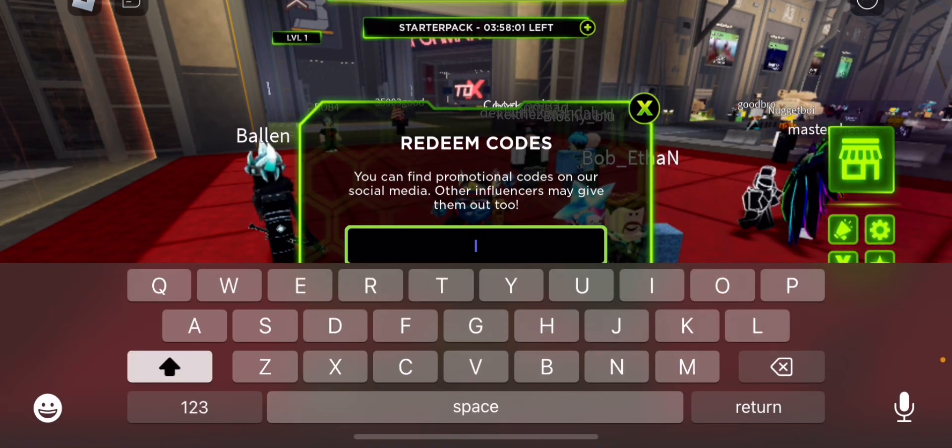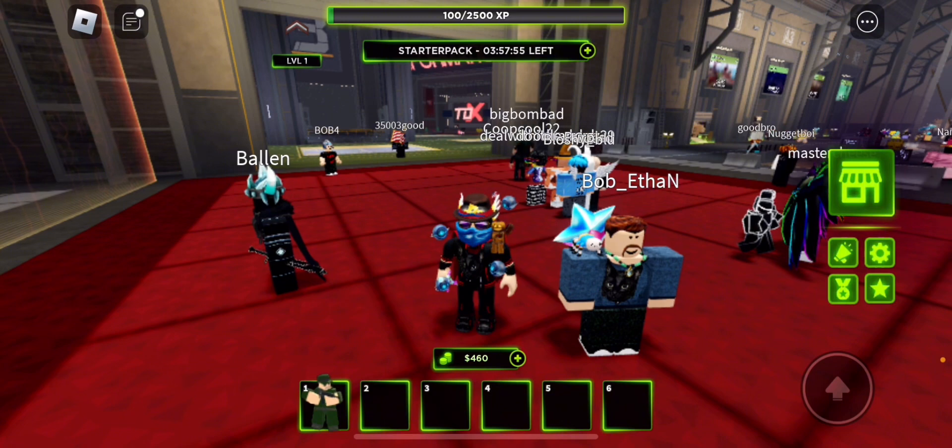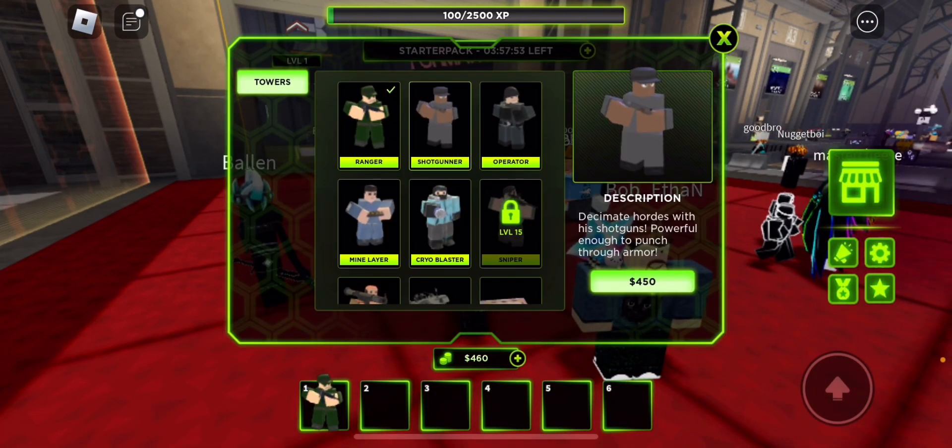Enter 'johnroblox' — no spaces, no caps. Code redeemed! I have some money. Oh, we can get shotgunner. I'm gonna get shotgunner.